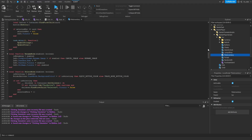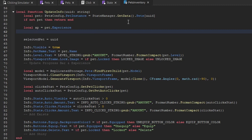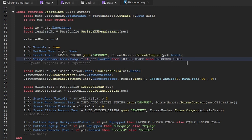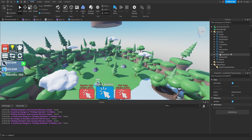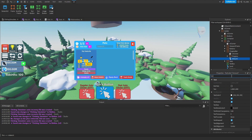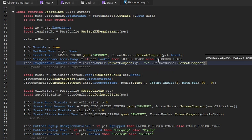Now towards the top of the script in the update_info function, right below our pet variable, we create a variable called xp equal to pet.experience, and a variable called required_xp equal to pets_config.get_pets_xp_requirement passing through the pet. Right below where we set the lock image label's image inside the viewport frame, we set info.progress_bar.amount.text — this is the XP text label showing current XP slash required XP. We use format_number.format_compact for both values, producing a display like "45 / 100".